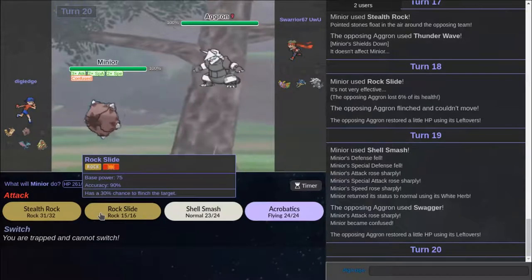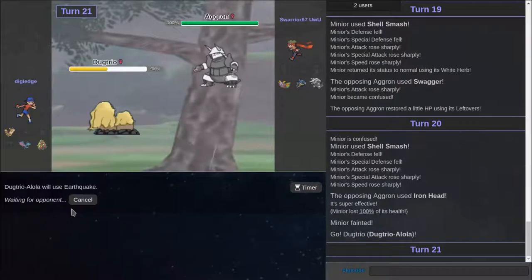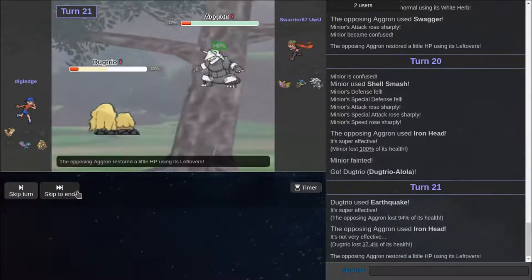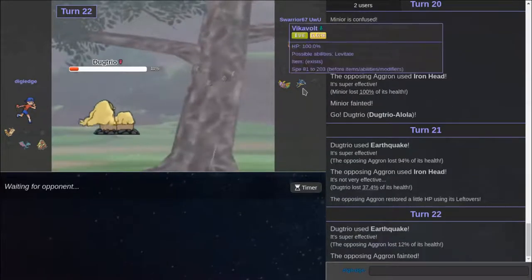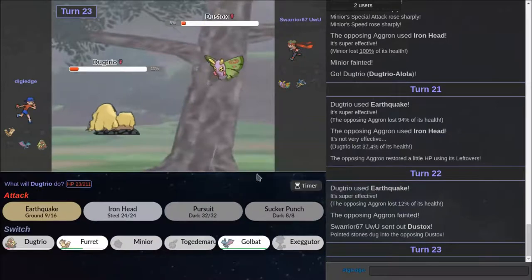I remember I got really mad about them banning Swagger, but that might have been in the league. Thank you for killing me. I appreciate your cooperation. I need to actually use Alolan Dugtrio in RU or UU or even OU. Thank you for not having a ground move — I don't think he has a ground move actually. I think Dugtrio actually just cleans up here. Dugtrio is amazing. I love Dugtrio.